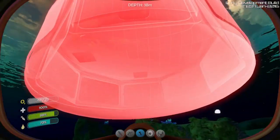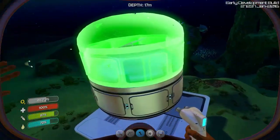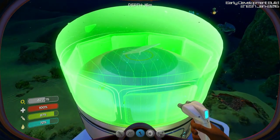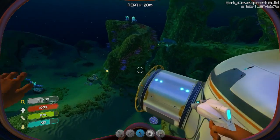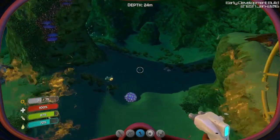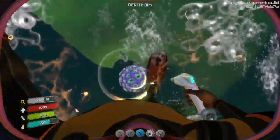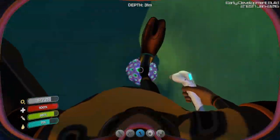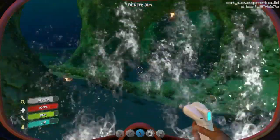That is a lot brighter than I remember it being. Just ignore the solar panel on top - we'll just build on top of it. Yeah, but it's probably not a good thing. I discovered one of these brain corals apparently right next to my base, which is nice. I can get air from my base, but having one of these nearby is nice too.